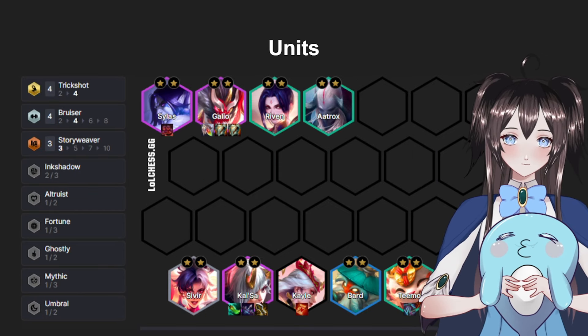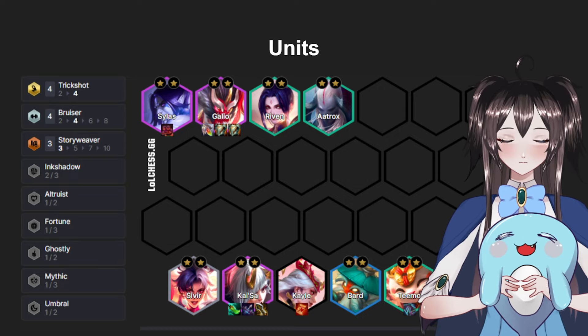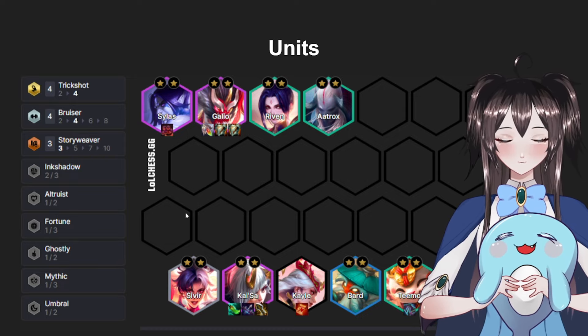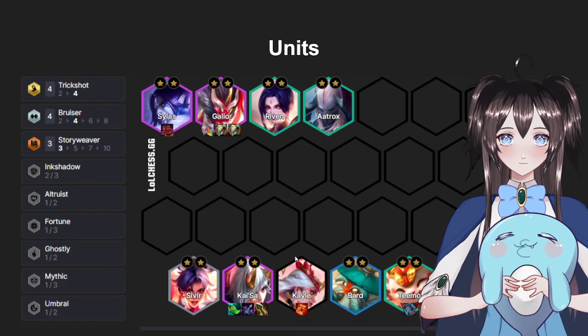By the time you hit level 8, your board will look something like this — four Bruiser, three Story Weaver, and four Trickshot. Like we talked about earlier, you use Kai'Sa, Galio, and Sylas as the core units you want to keep about 90% of the time. Then you throw in Sivir, Bard, and Teemo for Trickshots, and Riven and Aatrox for the two extra Bruisers to complete four Bruiser. Galio, Riven, and Sivir also make up three Story Weaver.